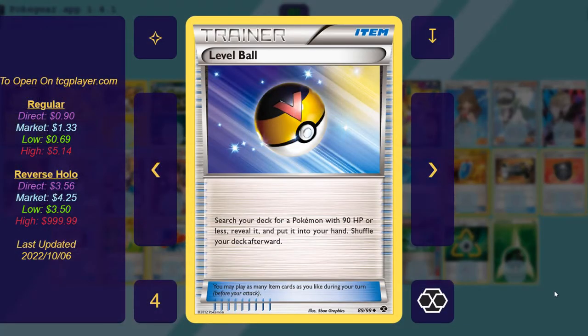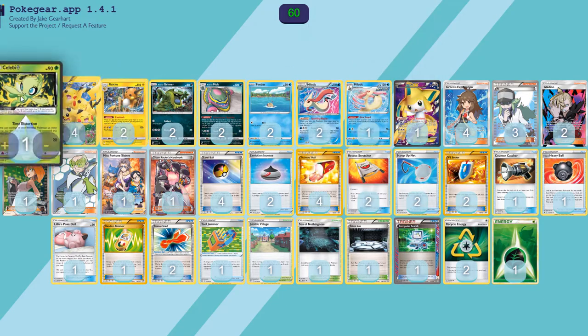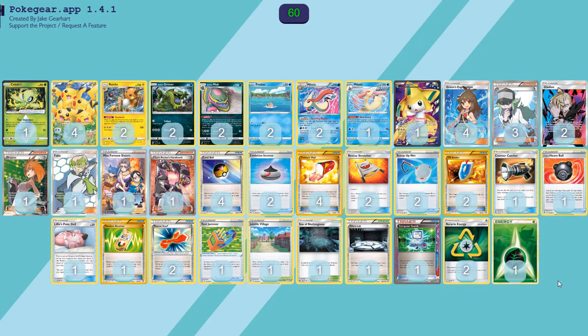Four Level Balls — search your deck for a Pokemon with 90 HP or less. Obviously all of our basics have less than 90 HP, so it's very good. It doesn't search the evolutions, but Evolution Incense does — I have two copies of that. The reason I don't want to play Quick Ball and Ultra Ball in this deck is because this deck is very bits-and-pieces, and I don't really want to discard too many of them early on until I get the Milotic going.